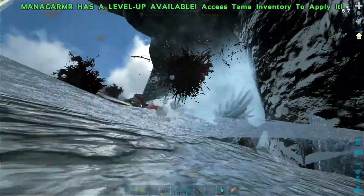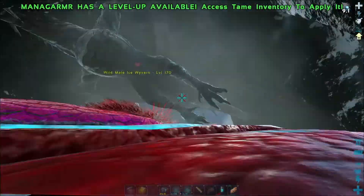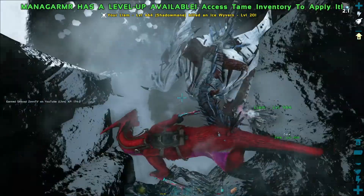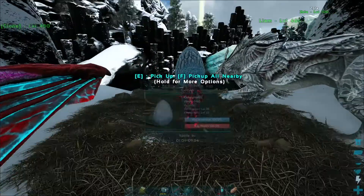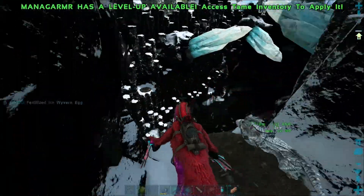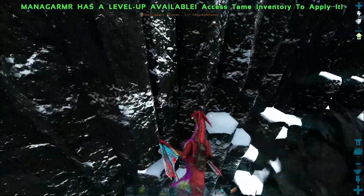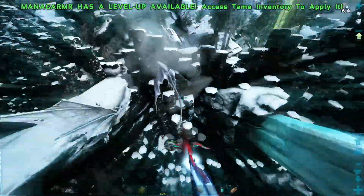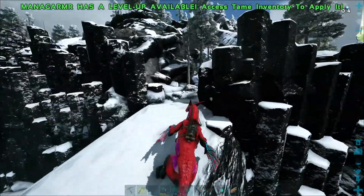Oh you asshole — get him! Okay, let me grab... that was a level 170 wyvern by the way. This is a level 25 egg, so we killed a 170 wyvern to get a 25 egg — great value right there. If I could figure out how to get in here that would be great. Level 20 egg, I'm not even gonna bother. I'm having a struggle right now — oh my god, my FPS is really bad.